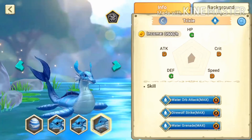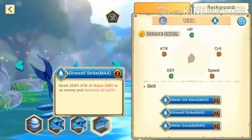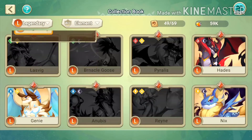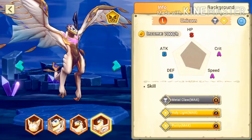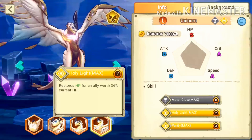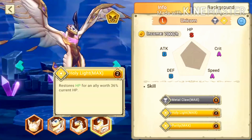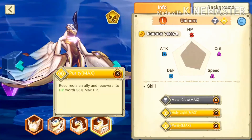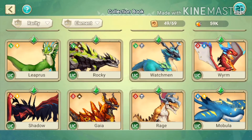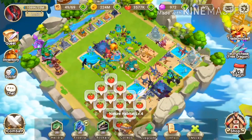This is important for strategy — knowing which skill to use in battle. For example, if you have a legendary dragon like Unicorn with a heal skill and you use it too early, you can't use it again for two rounds. So it's important to know how to use your skills strategically.